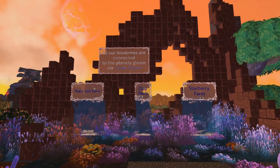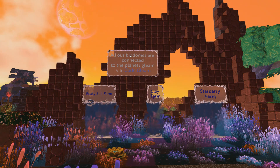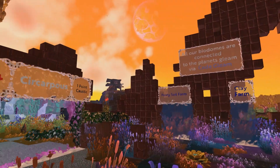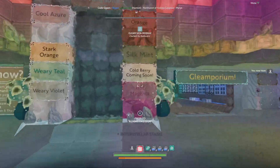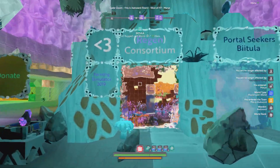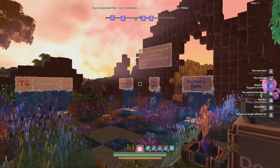There are also low-level farms over here — peaty soil, clay, a starberry farm. All the biodomes are connected to the planets' gleam via Code Gleam, so they're also connected to Code Gleam over here, which looks like it kind of died and then was resurrected. So if you're interested in some gleam, you also have easy access to all the gleam farms as well.